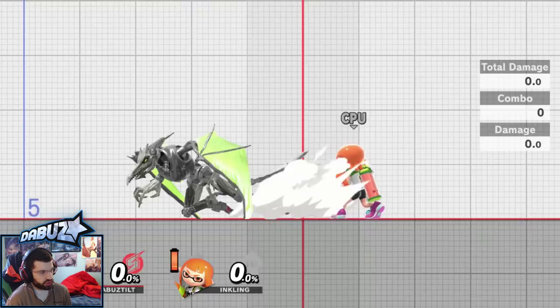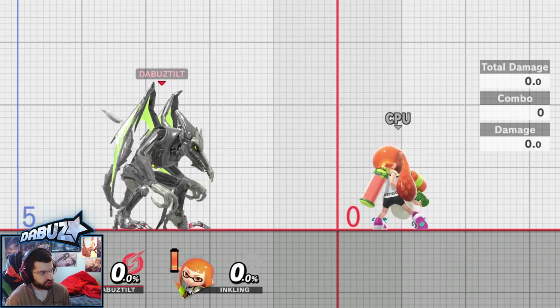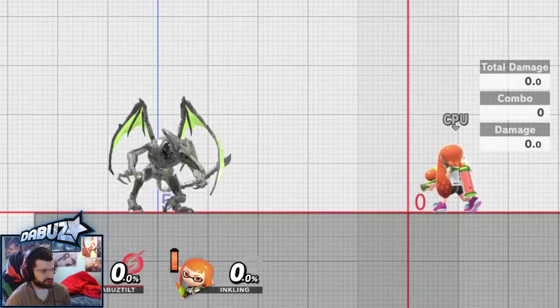His weaknesses are his disadvantage state is awful due to his size and airspeed. He has trouble with big hitboxes in general and projectiles just due to his size. So I know it's a meme but honestly he is a bit too big sometimes. With that said, let's get into his neutral.